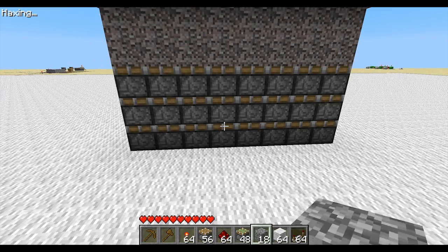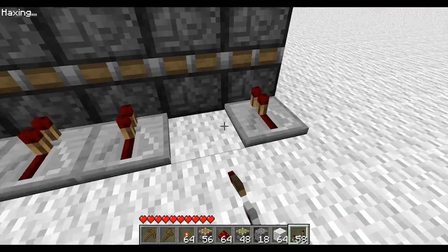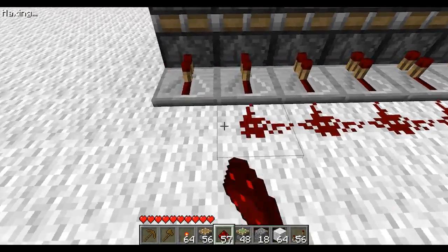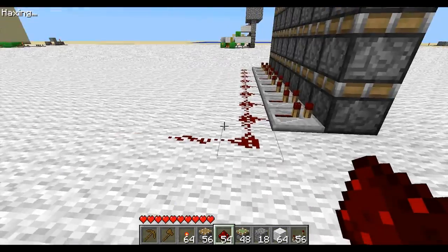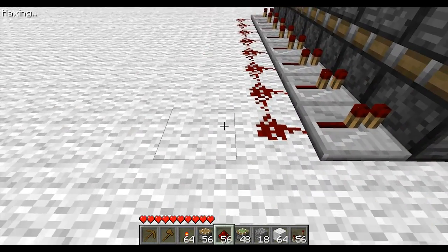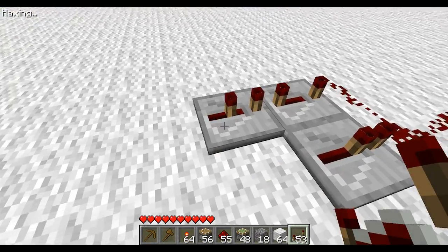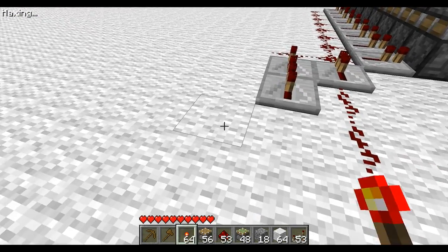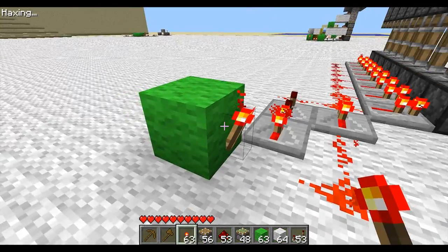Then we'll get onto some wiring. Lay repeaters on no delay all across here, then some redstone behind it. Then two — actually no dust there, just a dust there. And then four on this one, two on this one, none on that one, two there. Get the green out and then that.